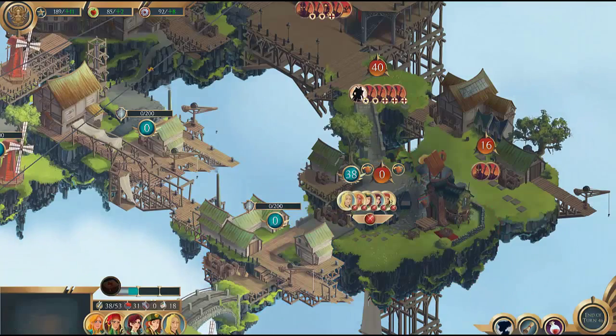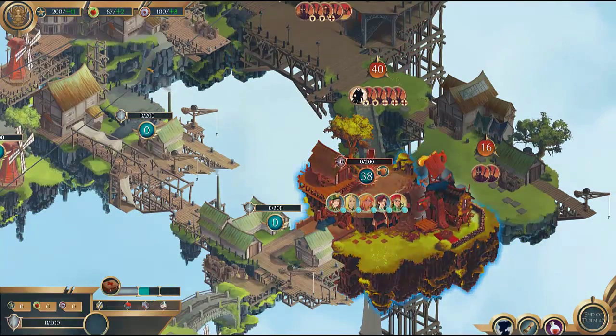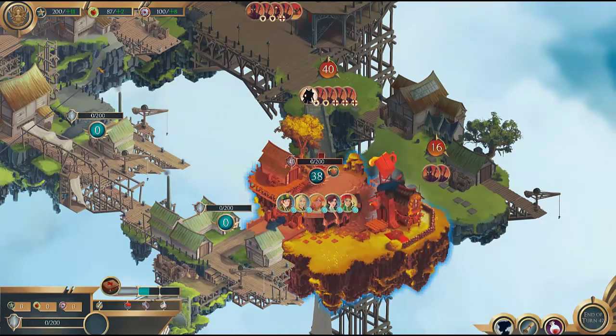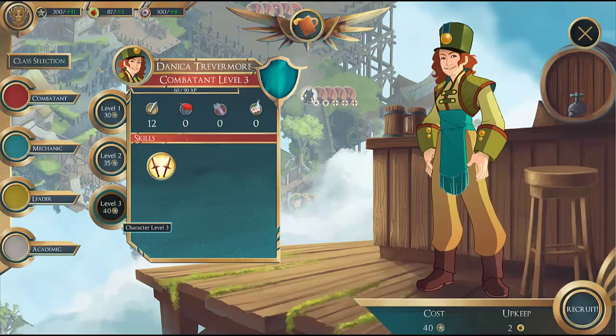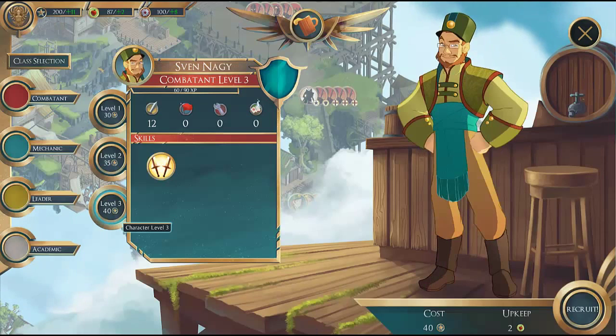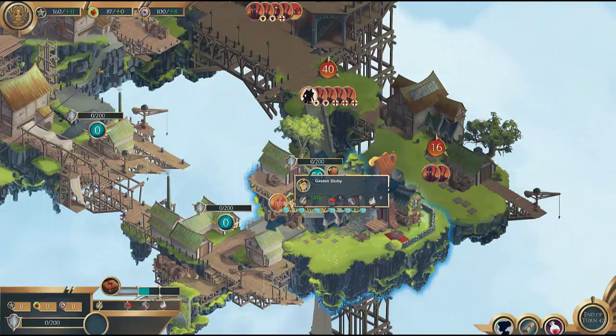Highlands is a turn-based strategy set on a series of floating islands. The royal family in this world apparently has quite a set of cojones, as they're on the front line with their troops the entire time. You can recruit new fodder at taverns littered around the map. There are a multitude of classes: Leaders capture resource points, Engineers can craft weapons and armor as well as fortifying your points, Combatants are the meat shields, and Academics keep the meat on their feet.